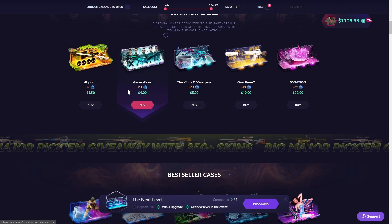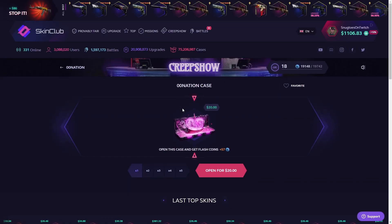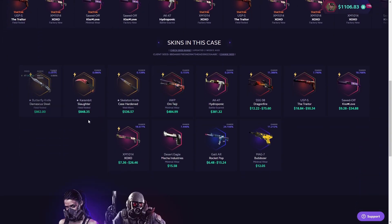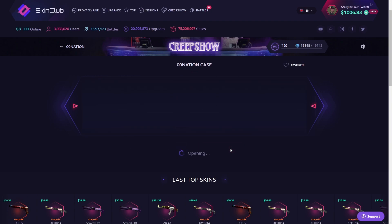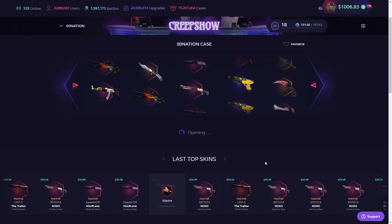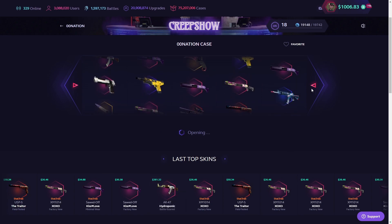Time to move on. I'm most likely just gonna focus on the actual 000 Nation case right there, which is a $20 case. But honestly, not too shabby odds for some really juicy stuff. Let's get right into it — see if maybe we got the same tickets as Mr. Allen down there, who has already unboxed himself a beautiful AK Hydroponic. Definitely a very beautiful skin.